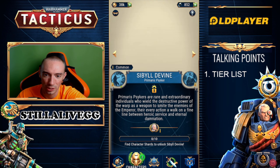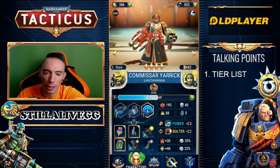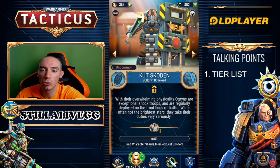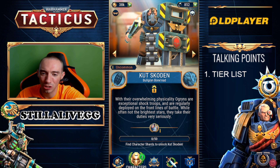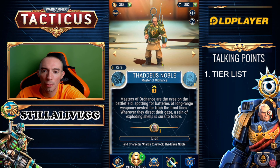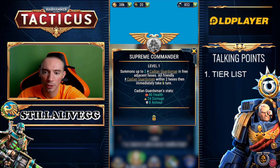Finishing up with the Astra Militarum: we have the Primaris Psyker — 100% B category. Then we have the Lord himself, Yaric — the guy you could get from the $4.99 starter pack — 100% A category, absolutely insane summoner, summons up to four Guardsmen who immediately start firing and doing damage. Moving on to Cut Scoden — B category, potentially C category, the skills are really lacking, the only thing I kind of like is the Frag Bomb. Then we have Thaddeus Noble — B category. Finally, Castellin Creed, Lord General of the Astra — she's a summoner so A category, summons up to two Guardsmen in free adjacent hexes.